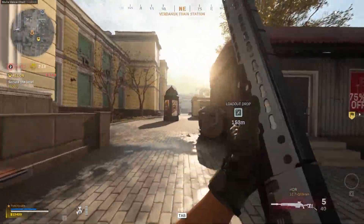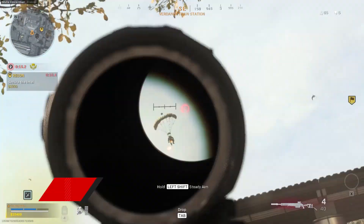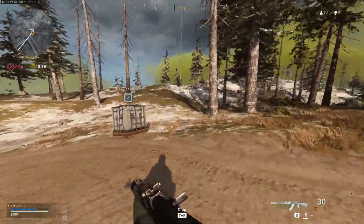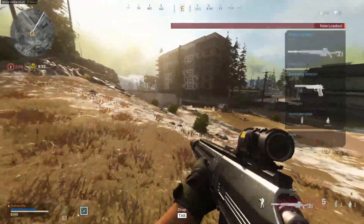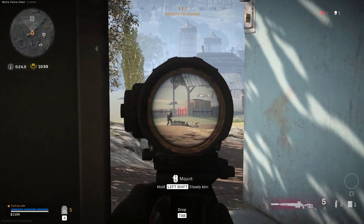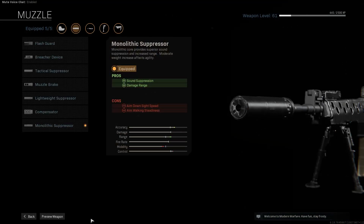Our final build features a bolt-action sniper rifle that performs well at even the most extreme distances. The HDR beats the AX50 in both range and accuracy, and some just find it easier to use too. Attaching a suppressor is a smart move as it makes it trickier for your opponents to locate you. The monolithic suppressor is a popular muzzle attachment as it also increases damage range.